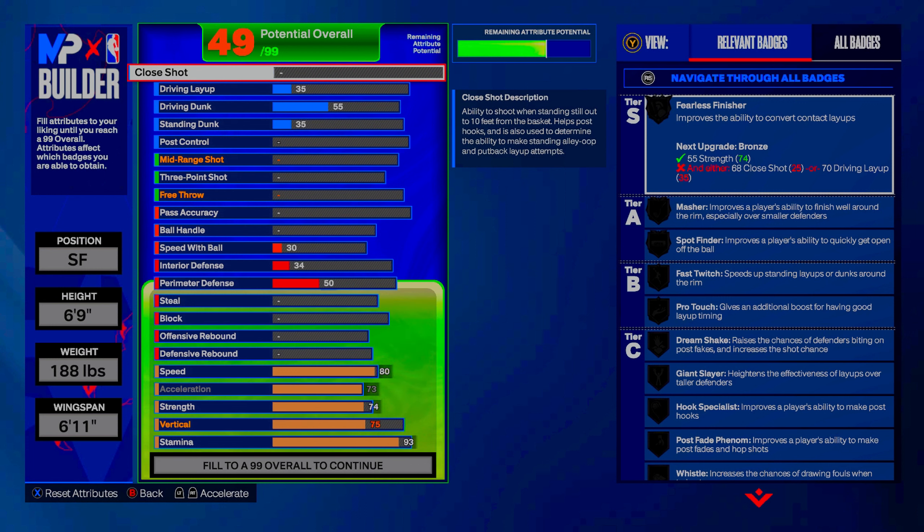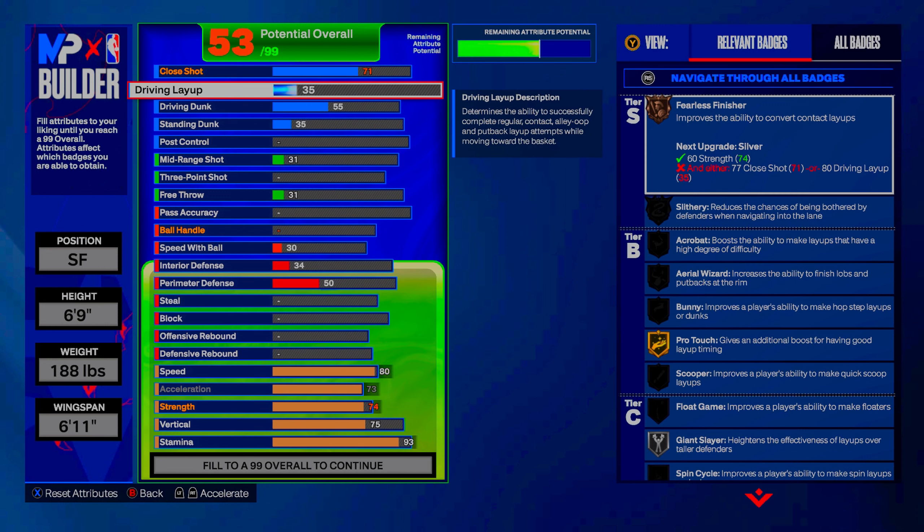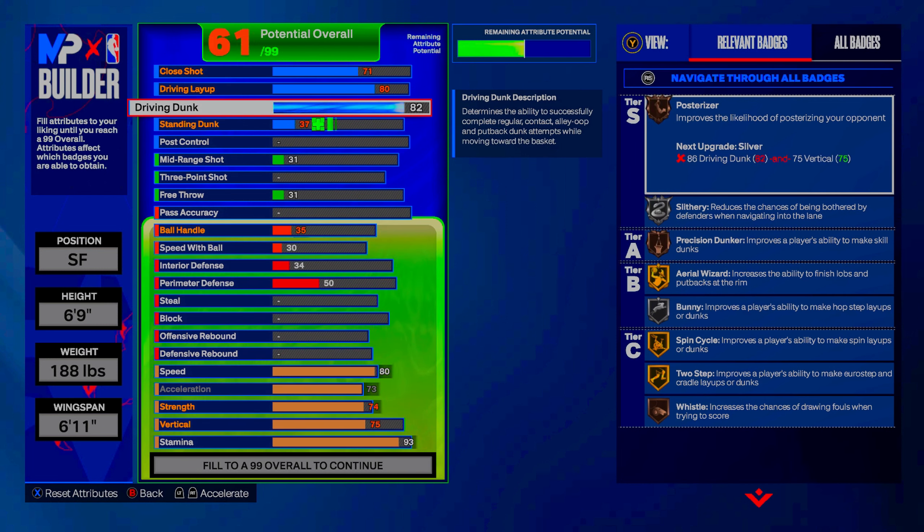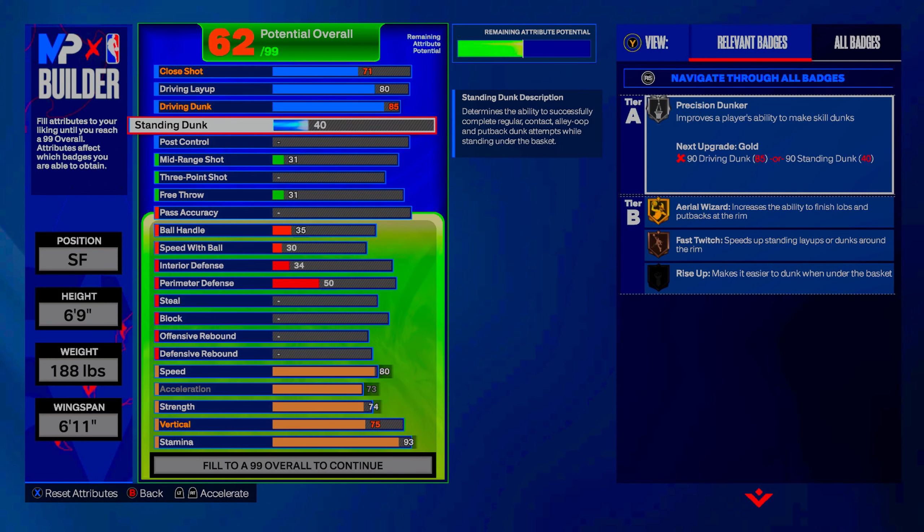Go up to 71 on close shot for some Fast Twitch. Go up to 80 on driving layup — at 79 you get the Jimmy Butler layup package, but 80 unlocks Fearless Finisher silver, Slithery silver, and Pro Touch on Hall of Fame, which is absolutely OP. Go up to 85 on driving dunk to unlock most dunking animations and get alley-oop contact dunks. Keep standing dunk at 40 to get the two-hand standard dunk animation, which is cheesy.